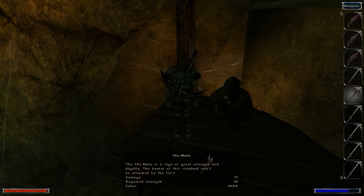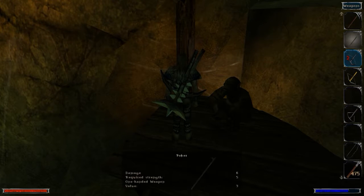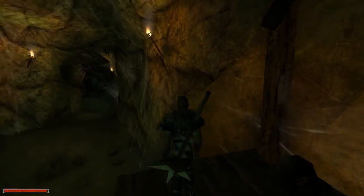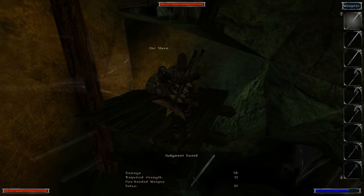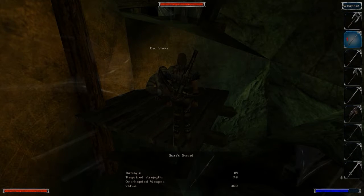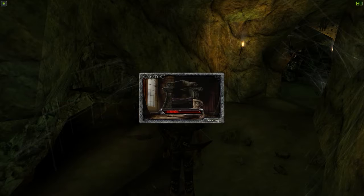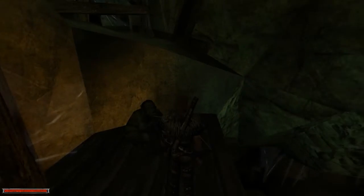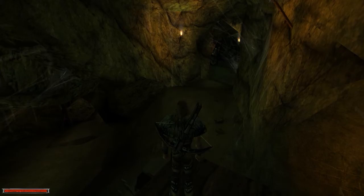The Ulu Mulu is a weapon but it's pretty shit. The Ulu Mulu is a sign of great strength and dignity — the bearer of this standard won't be attacked by the orcs. I need to de-equip my crossbow for its full glory. It's a bunch of teeth, tongues, horns and all sorts of stuff. I'll save here and end it here — funny how I ended where we began this episode. Thank you for watching, hope you enjoyed the video, and I'll see you next time. Have a nice day!